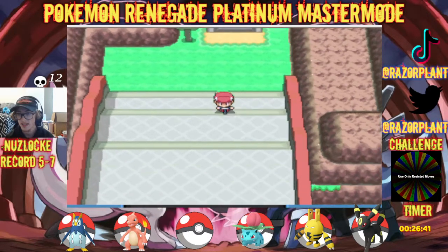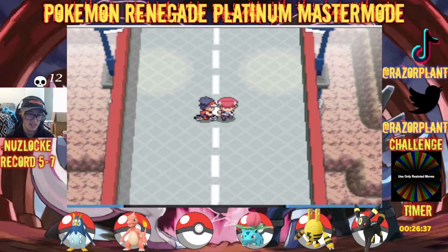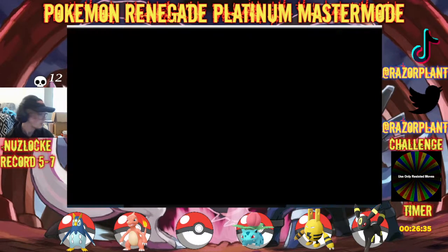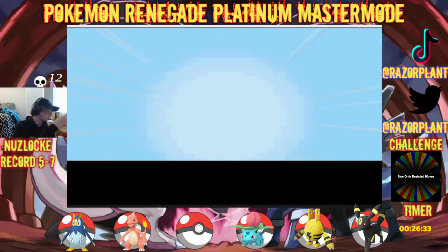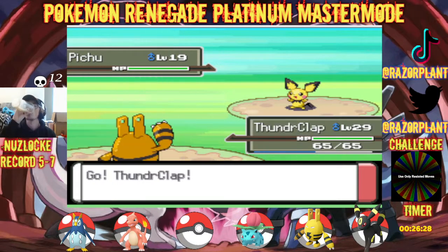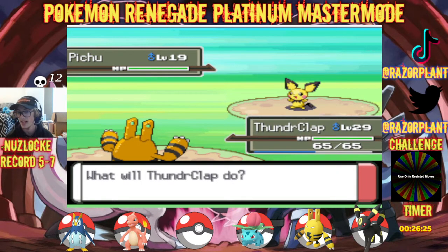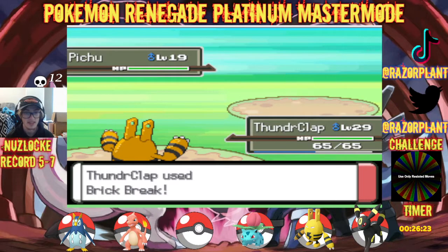I'm glad Drayano made it to where the eggs hatch quicker now. I would not want to hatch these eggs if they took the normal length. Or I would just PKHex them, because I already know — with PKHex you can tell what's inside the eggs.